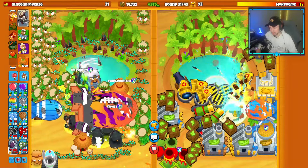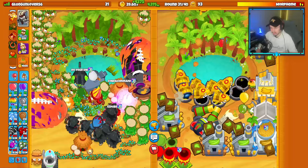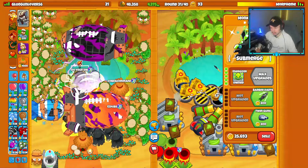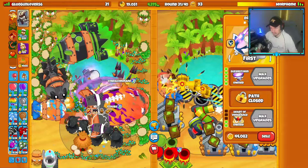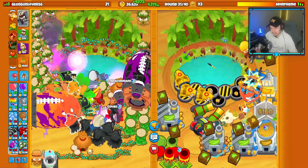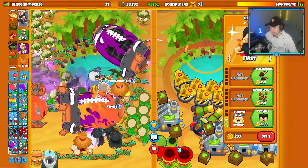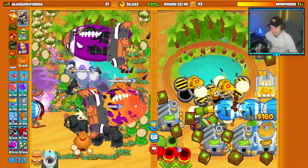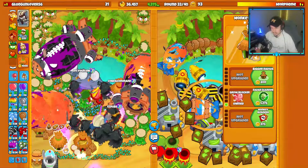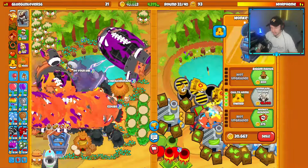We have the Spear of the Forest and the Avatar of Wrath both life-buffed, which will pop down the upper layers. Then we get Superstorm against the insides. I'm going to have to sell for the Superstorm — sell now just to play it safe because I don't want to get lagged out of selling it. We're good. One more to buff it.